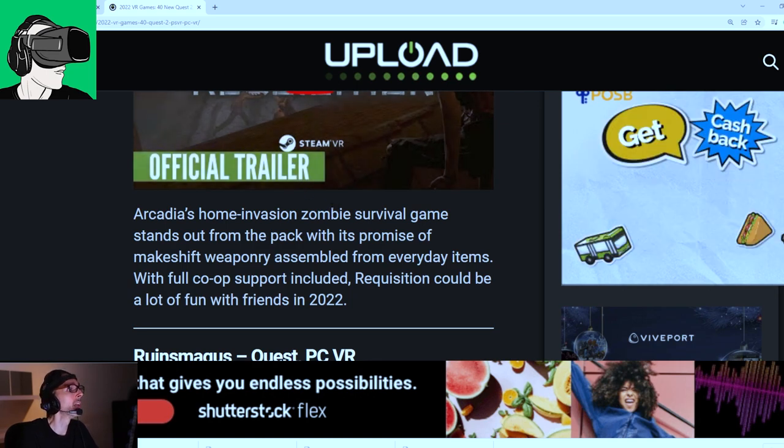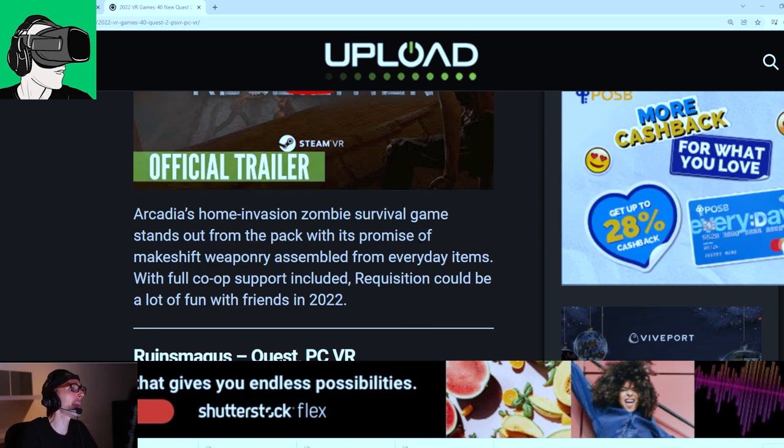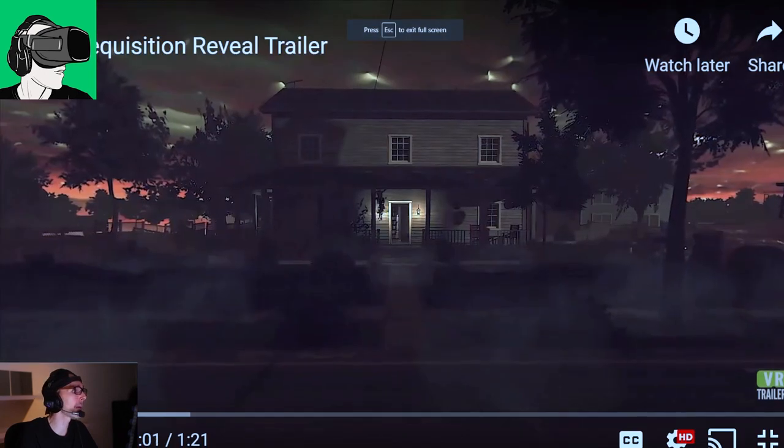Requisition — this home invasion zombie survival game stands out from the pack with its promise of makeshift weaponry assembled from everyday items, with full co-op support included. Requisition could be a lot of fun with friends in 2022. Let's check out some of the gameplay and see what's in store.